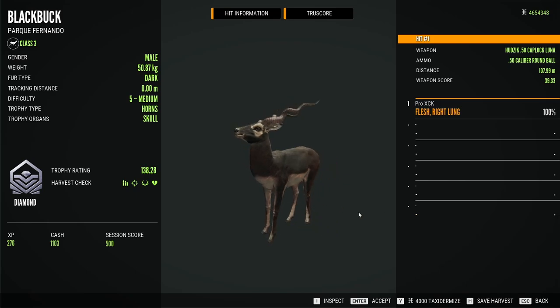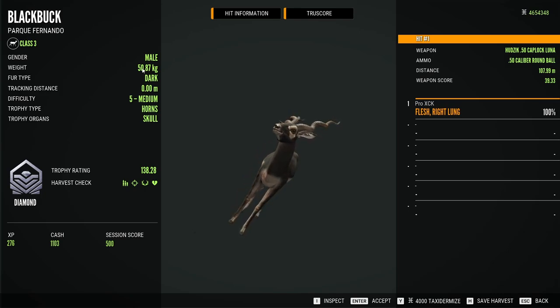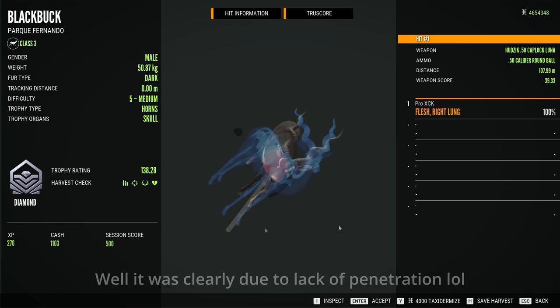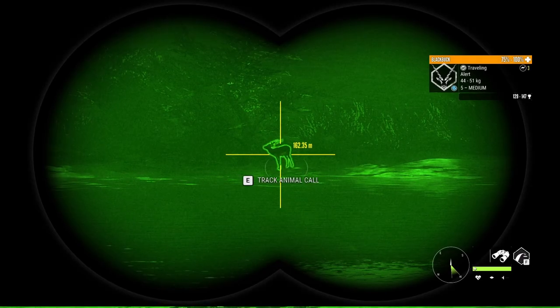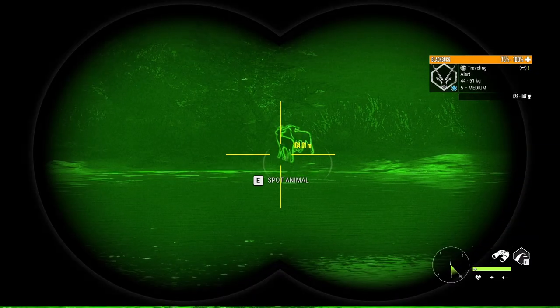138.28 diamond — the first diamond of the grind. It is also almost max weight: 50.87 kgs, and the max weight is 51 kgs. Surprisingly, a single lung was enough to drop him on the spot — we didn't hit both lungs for some reason. That's a big male. 129 to 147 — that is likely the second diamond of the grind.